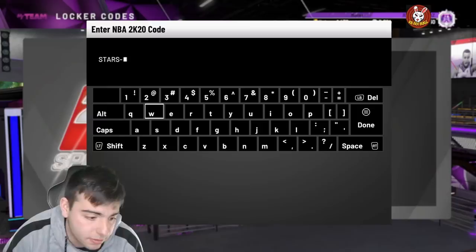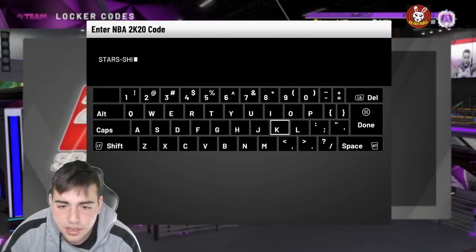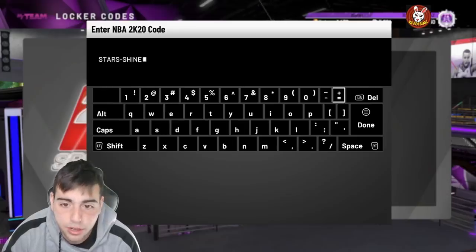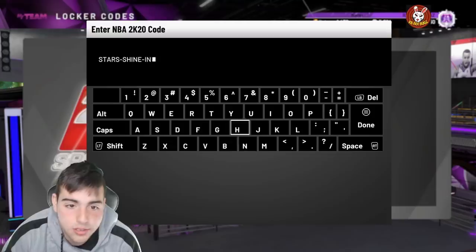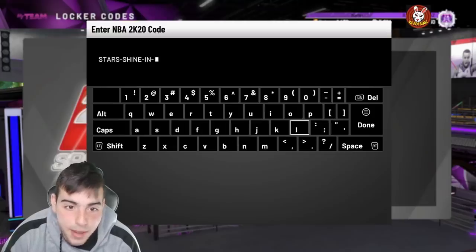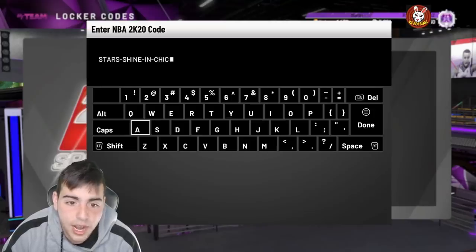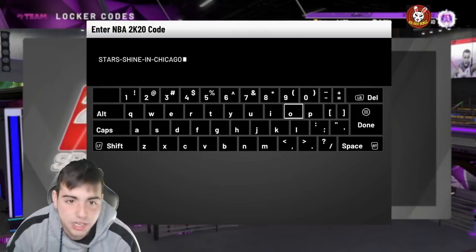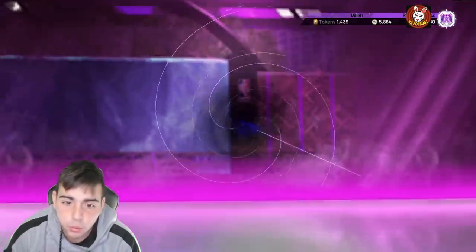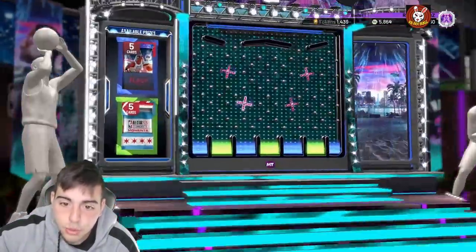It's one of the old locker codes but in a new format — different lettering — but it's realistically the same locker code just typed differently, so you still get a chance at the moments cards and whatnot. If we get a pink diamond in this pack, it's crazy. The new locker code is: stars-dash-shine-dash-in-dash-chicago. We get a big chance at a pink diamond if we land one of the good packs.